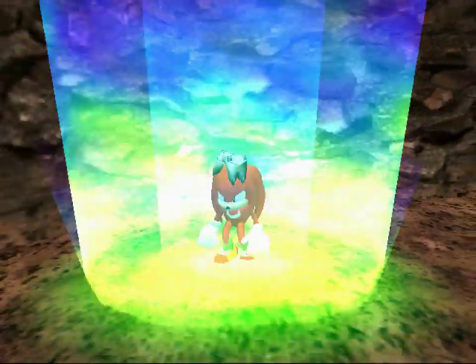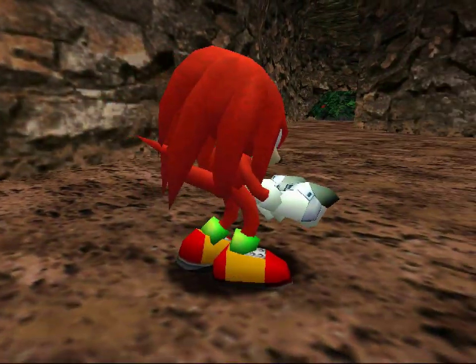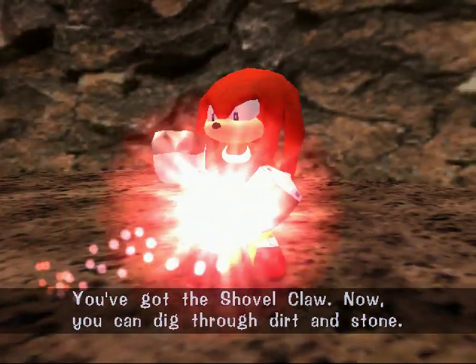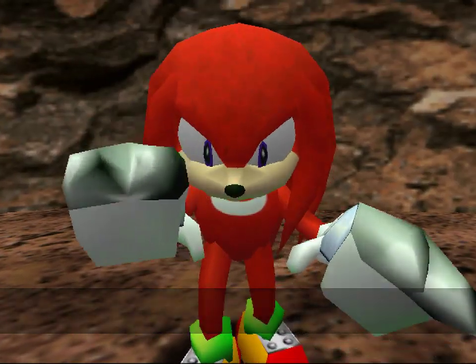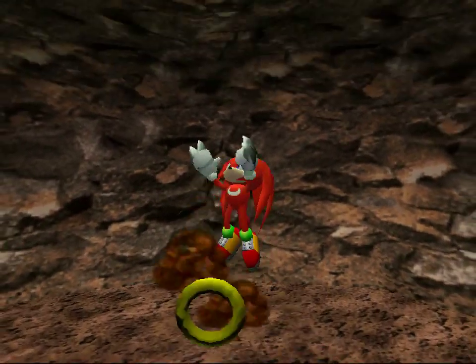It's the power-up for Knuckles. Kind of an important one. It's a now-saving power-up - it's very important. The shovel claw. Now you can dig through dirt and stone. Press the jump and action button simultaneously. So yeah, now he's got big metal knuckles. Looks very dangerous.